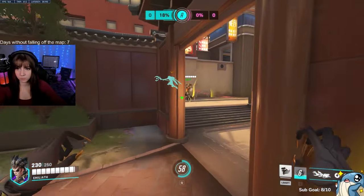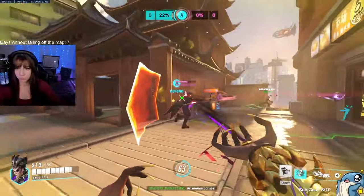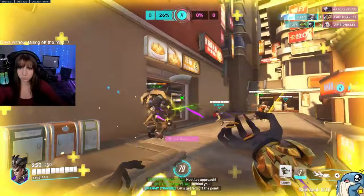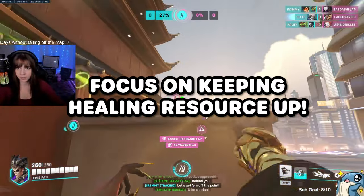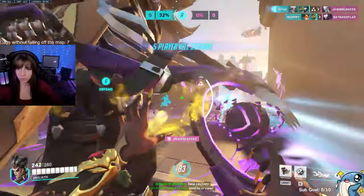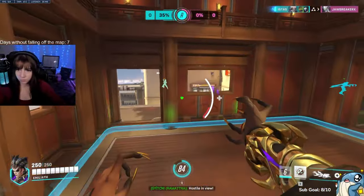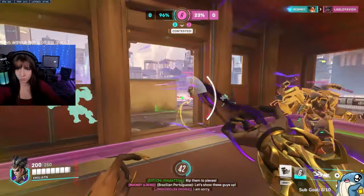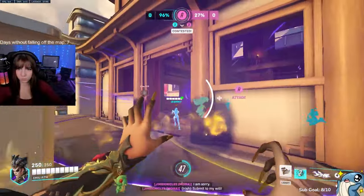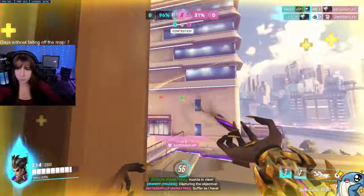Okay, first things first. Moira's most important resource is her piss. You can't pee on your teammates if you didn't drink enough water. So at all times, when you are not healing, you should be holding down your damage. If you don't know this, your teammates probably hate you. Your DPS refills your healing, so it's helpful to just keep this held when you aren't doing anything else. You never know when some random Genji player is going to be flipping around your head and you get a little drive-by suck that helps refill your healing resource. Even if you think no one is around, you should be keeping this down to maximize your resources.